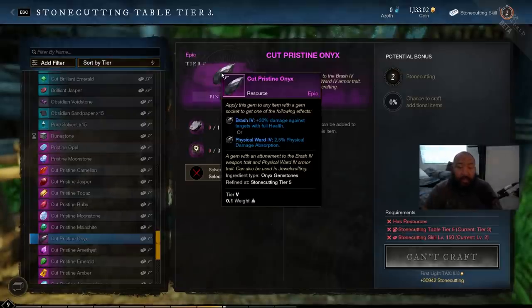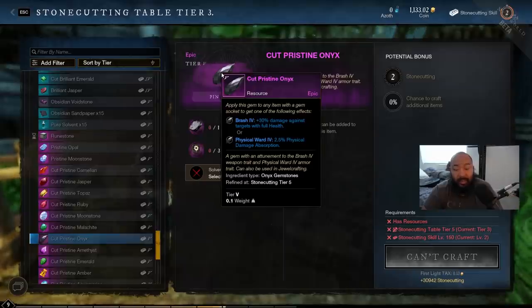The cut pristine onyx is going to be a crowd favorite on any weapon where headshot damage applies, or for any caster that wants to deal as much damage as possible when targets are at full health to weaken them for their party. With Brash 4 you get 30 percent more damage against targets with full health. Combined with key passives from the musket tree or fire staff tree, you can create heavy damage situations for game-changing plays especially in PvP. For armor, the physical ward reduces physical damage — best used if you'll primarily be taking physical damage across all armor pieces.